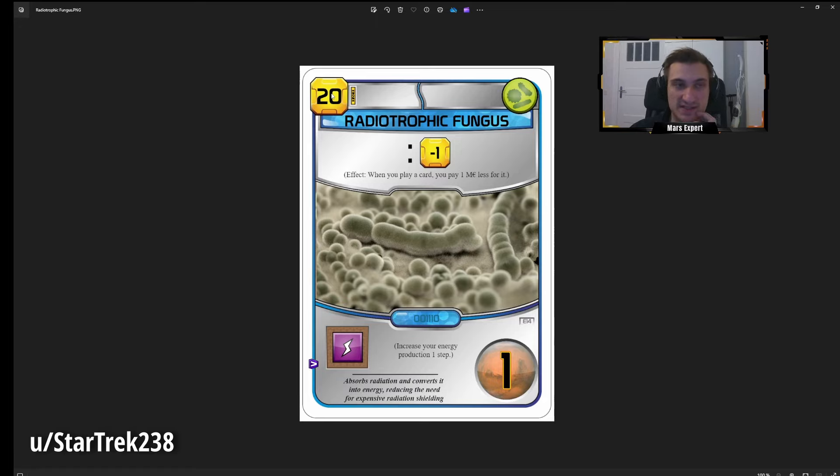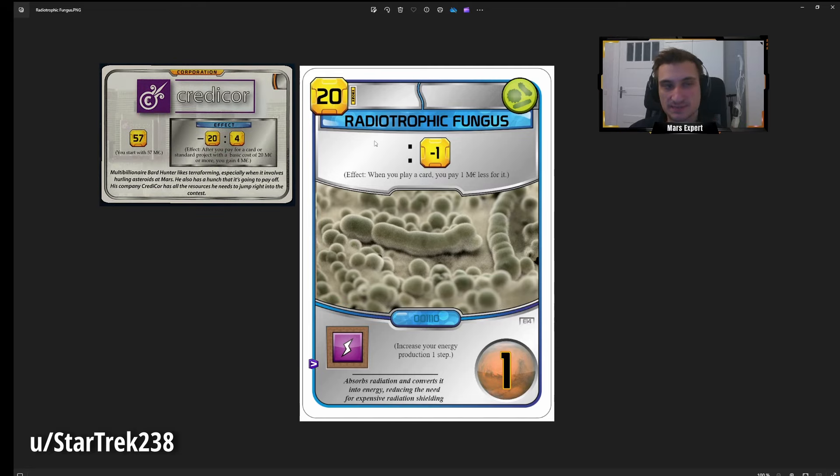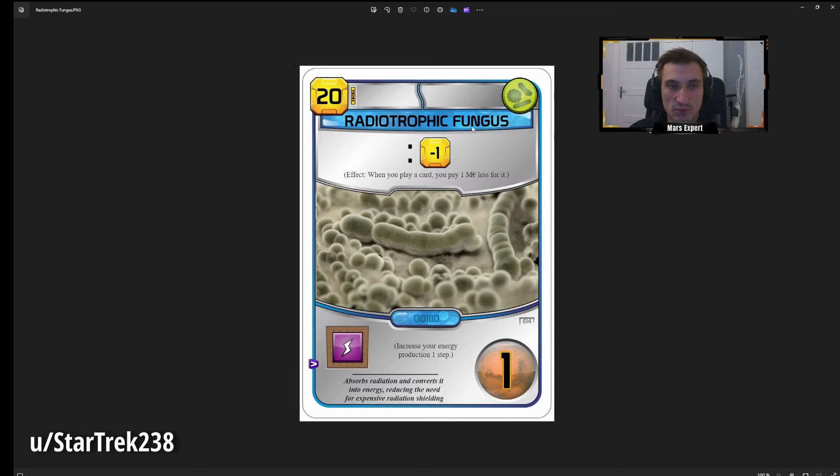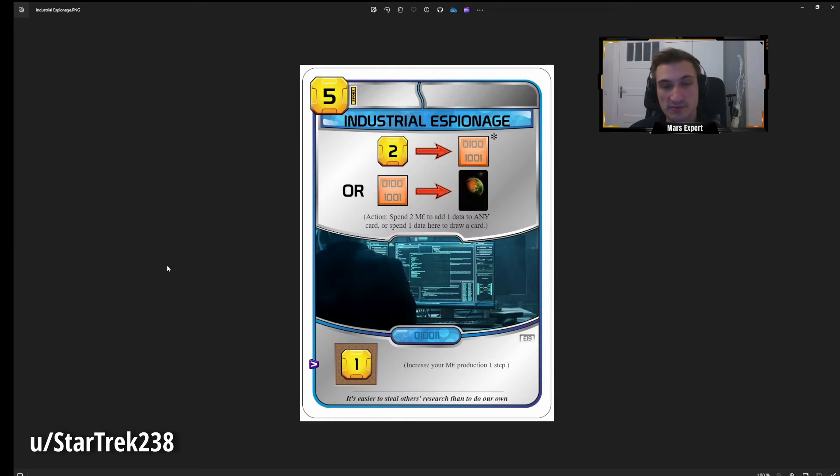It costs 20, so with Credit Core you get a 4 MC rebate, and with Vital you get a 3 MC rebate. I'm not a fan of adding more global discounts to the game — I'd rather add cards that give discounts to specific tags, because then you can cut those tags from your opponent in the draft, creating interesting decisions. Global discounts you just can't play around. Let's get to the next one.